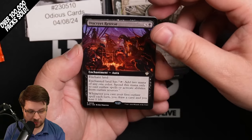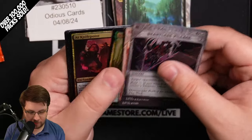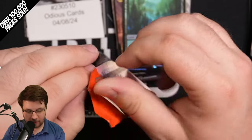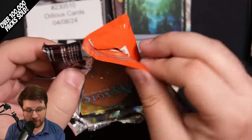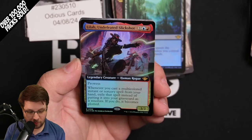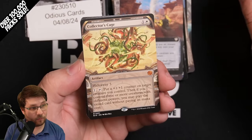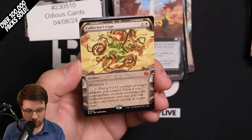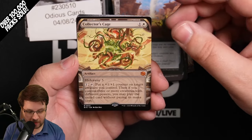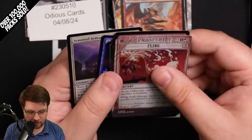This right here is the Commander slot. If you want the Commander rares and mythics and you're not buying the Commander decks, the only way to get them is in collector packs — you could never get them in play packs, and they removed them from set packs as well. The vault frame Big Score cards are also only available in collector packs; they come in non-foil regular foil, and then five of them come in the raised foil treatment. So we're halfway done with the box, moving on to the second half.